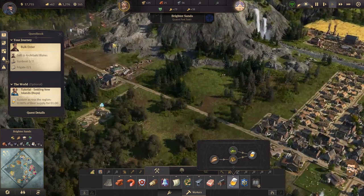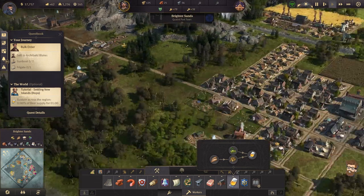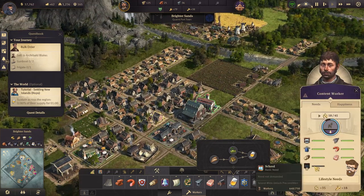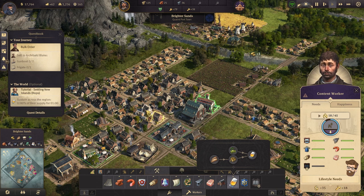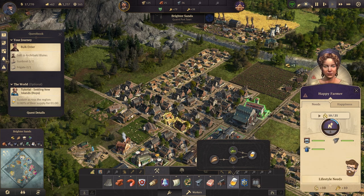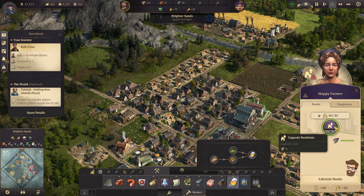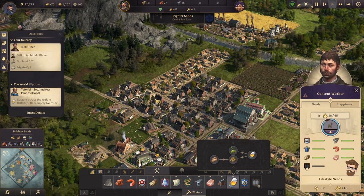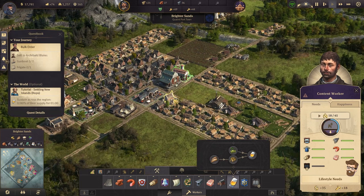Back over in Brighter Sands. We've got plenty of workers. Let's see what the workers are going to need to be happier. These folks are content. Got a happy farmer here — could make him a worker. In fact, we are going to make them workers. And it looks like we need a little bit more to level them up.